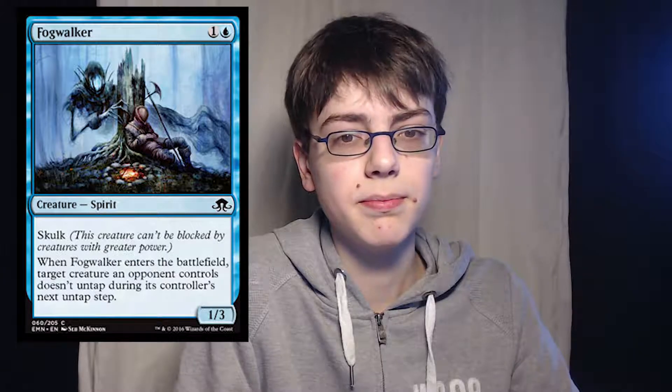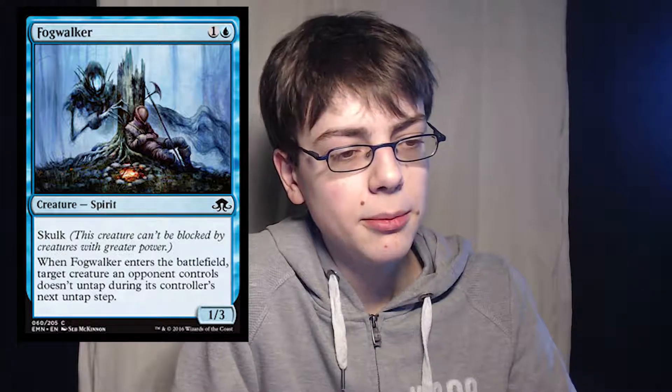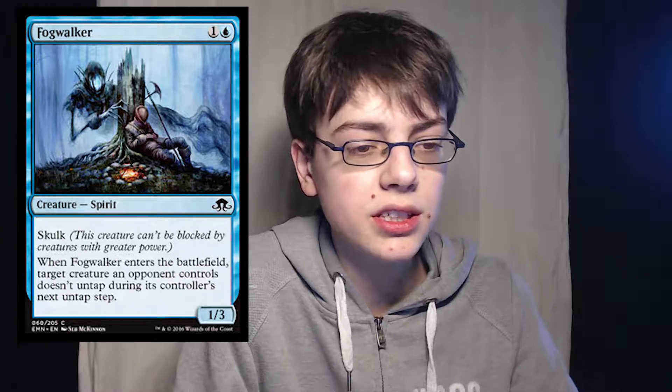Fog Walker is 1 of anything and 1 blue for a 1/3 spirit with skulk. When it enters the battlefield, target creature an opponent controls doesn't untap during its controller's next untap step. A 1/3 skulk for 2 isn't too bad, and it locks down your opponent's tapped creature — though it already has to be tapped. It's a good card, and it's a spirit, so spirit synergy for days.